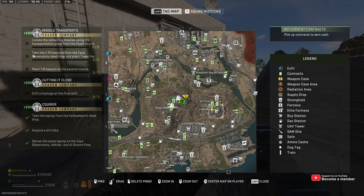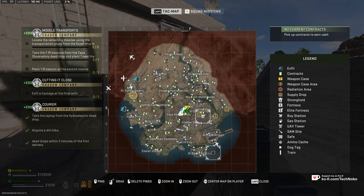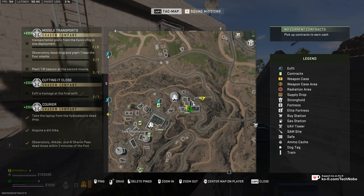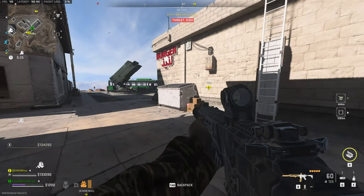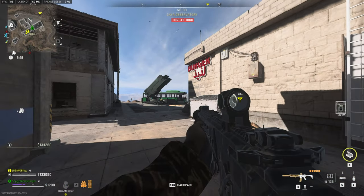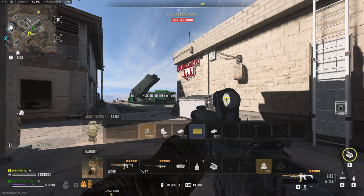For missile transports, we'll get the two IR beacons from the Zaya Observatory dead drop. You'll need to head all the way to the Zaya Observatory near the center south of the map, then across to the east by usually a SAM site, between these three buildings where you'll find a dead drop. At this dead drop, you'll find an IR beacon inside, and even though it only looks like one, when you take it, it'll actually give you not just one but two IR beacons.